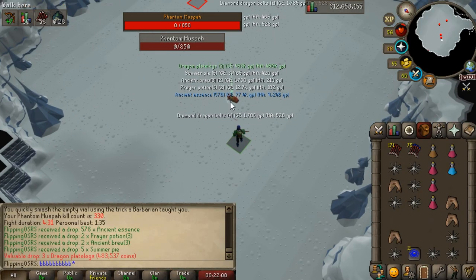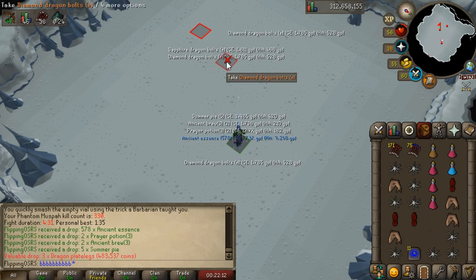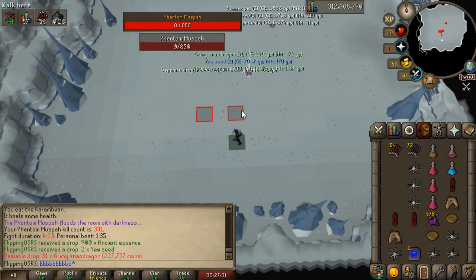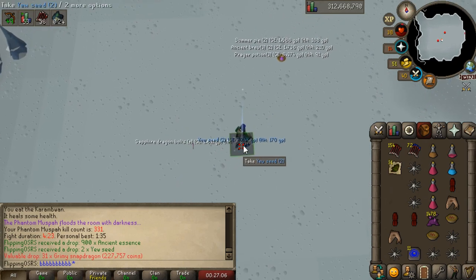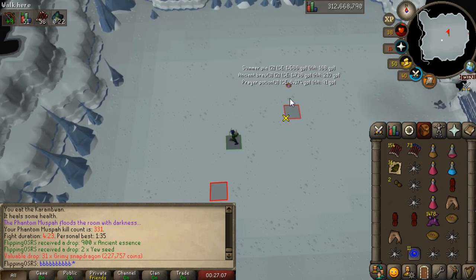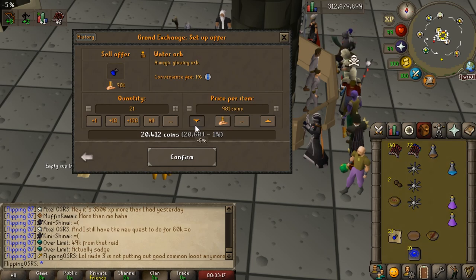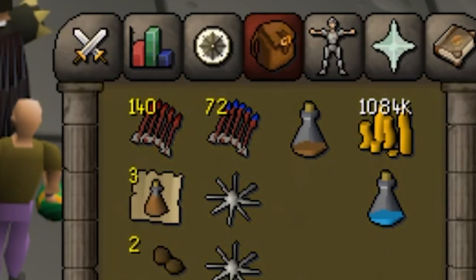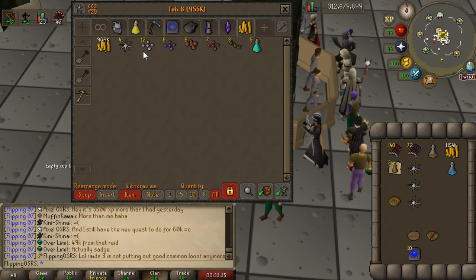Oh my god, such a good drop — 3 Dragon Plate Legs: 500k just in alches! That's why this boss is so good. Then into a Grimy Snapdragon drop — another single roll on the drop table worth over 200k on its own. That was another 3-kill trip but we got pretty much the best normal common loot you can get. After selling everything off, we got 1.1 mil just from 3 kills. Bringing our cash stack total up to 2 mil.